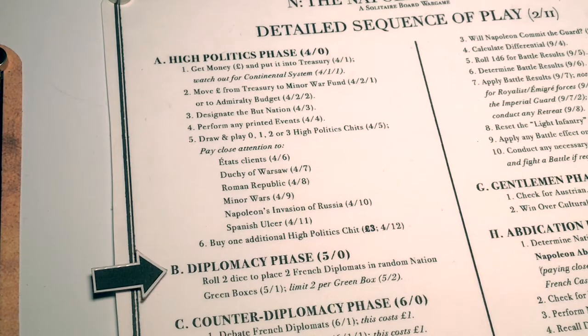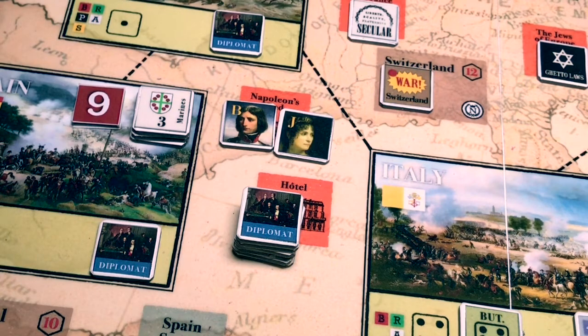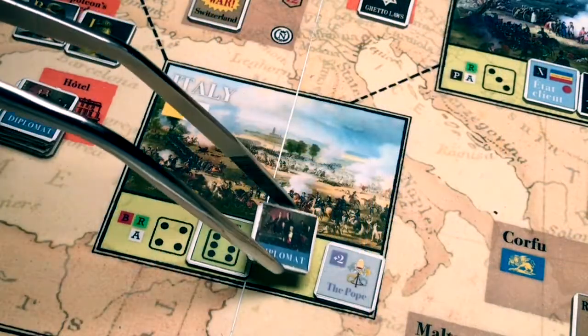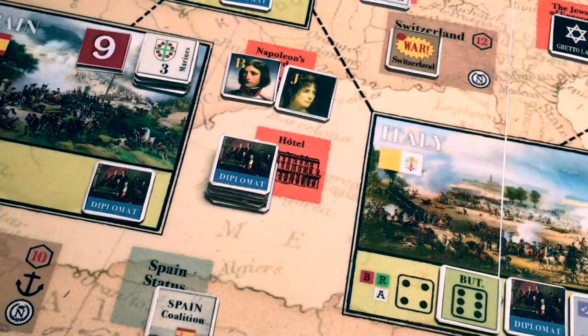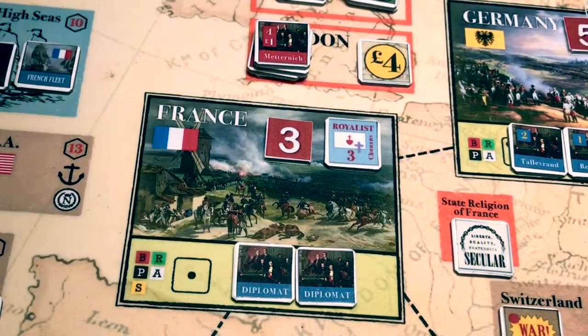On to the diplomacy phase. We roll two dice to place two French diplomats in random nations. The first diplomat roll is a six — it goes to the boot nation, Italy. Each one of those diplomats attracts a French corps later on. We roll for the second diplomat and the result is a one — the second diplomat is placed in France.